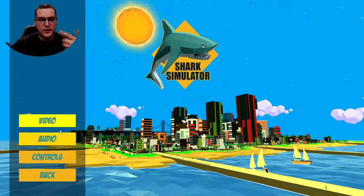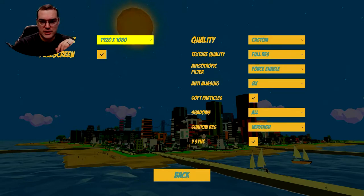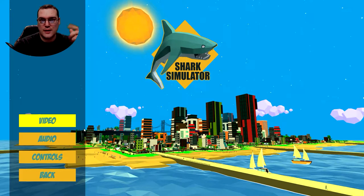I always like to go to the options first and see what's on display. Good options can be indicative of a good game and vice versa. There are a few different options on display here. I like that it's not the typical Unity pick good, best, whatever from that little drop-down and then that's it — you're stuck with whatever you picked.